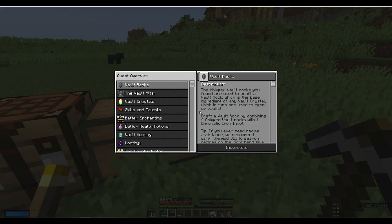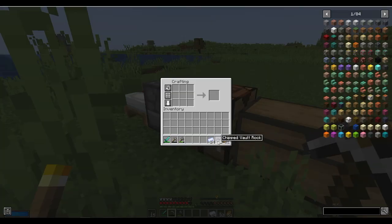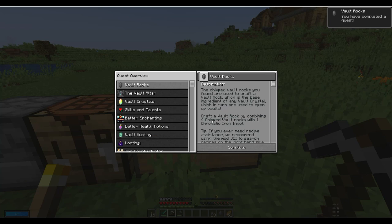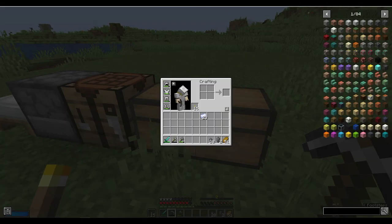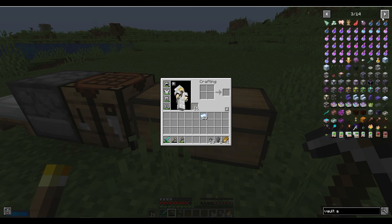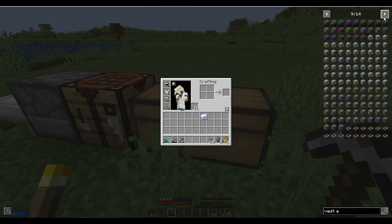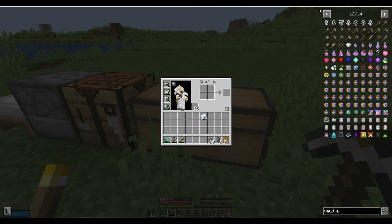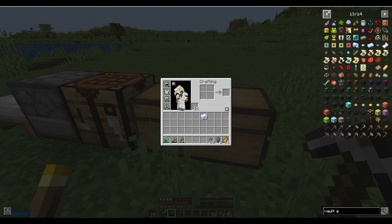Let's just double check. There's a bug or something on my screen. Now we use some of this chip rock to make fault rock. What do we get? The second one — vault altar. Let's see how you craft that. I'm not gonna try and spell it.